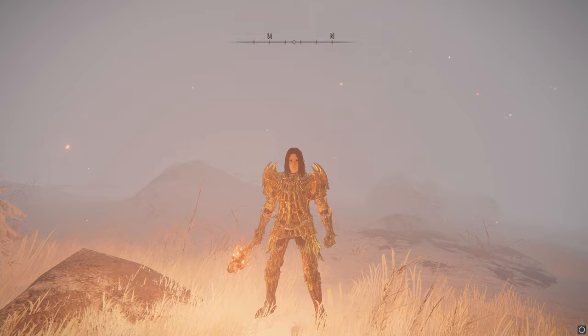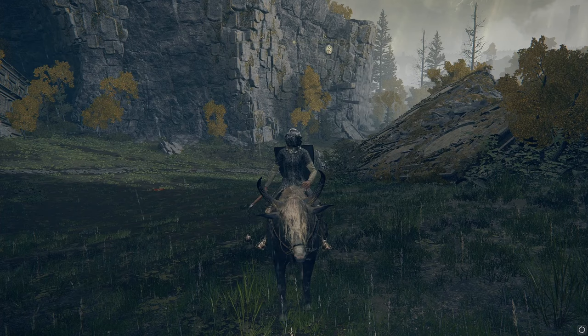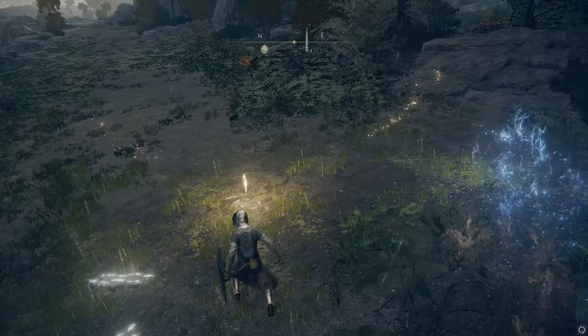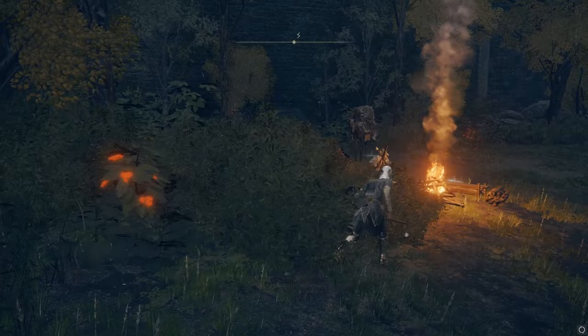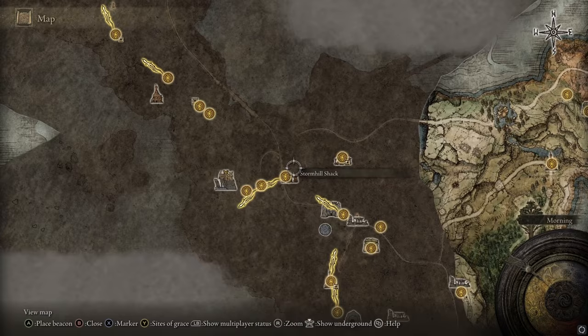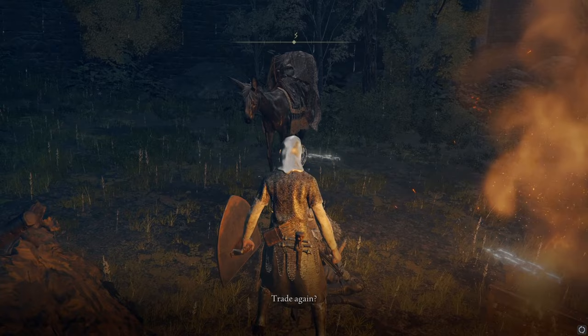Go to the Nomadic Merchant at Castle Morne Rampart in the Weeping Peninsula to buy Kukris. You'll also want serpent arrows, since you can only hold 30 Kukris — that's not enough bleed damage to finish the invader. Get a bow from the Table of Lost Grace or a merchant. If you don't have runes, grab some golden runes from graveyards — there's one near Stormhill Shack, one by South Raya Lucaria Gate, one by the Four Belfries, and others all over.